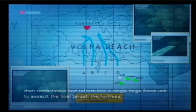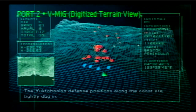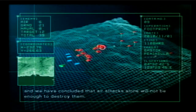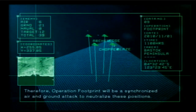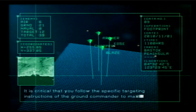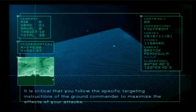Then rendezvous and reform into a single large force unit to assault the final target: the fortress. The Yuktavania defense positions along the coast are tightly dug in, and we have concluded that air attacks alone will not be enough to destroy them. Therefore, Operation Footprint will be a synchronized air and ground attack to neutralize these positions. It is critical that you follow the specific targeting instructions of the ground commander to maximize the effects of your attacks.